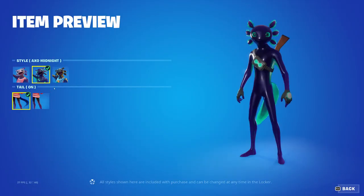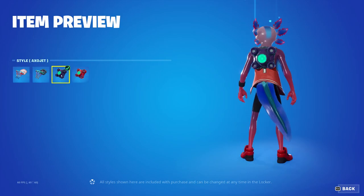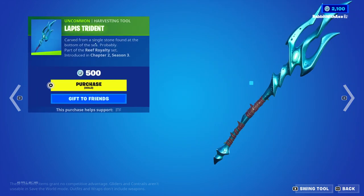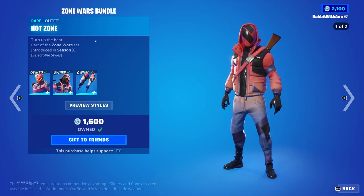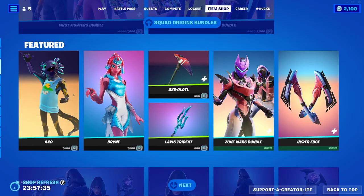AXO is also back. Has alternate styles for AXO Midnight, Toxo, and then Tail Off for everything. Back bling is Neon Backboard, which has the Dark Neon Backboard as well as the AXO Jet and Red AXO Jet styles. Brine with Coral Cowl. We also have the Axe Alotl with blue style and dark style. Lab's Trident. Danger Zone with purple and blue style, Hot Zone with a matching style. Very good bundle honestly. Starcrest Flux with a matching style. High Bridge, also has the blue and purple style.